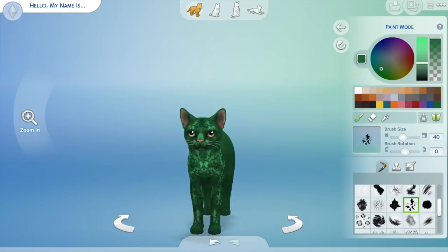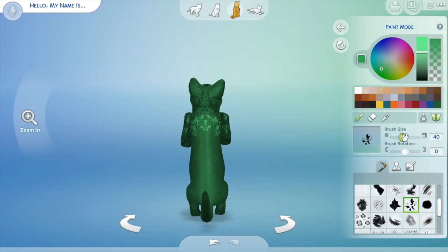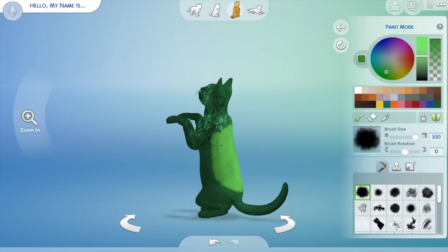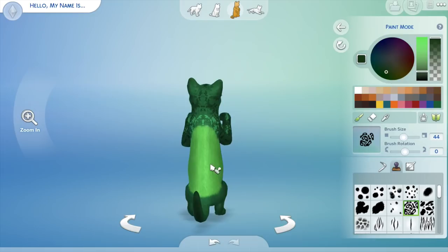So what I decided to do was give them a cat, name the cat Turtle, and then turn the cat into a turtle. Obviously that's not going to be the most accurate thing, but I think the cat turned up really cute and somewhat resembles a turtle-like thing. Today I'm going to create Turtle, and then I'll show a little bit of gameplay I recorded of the first night of Turtle living with Lawrence and Hamilton.